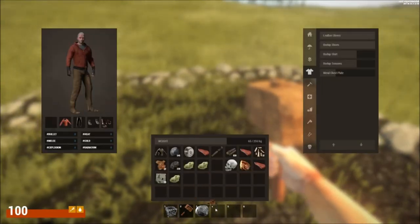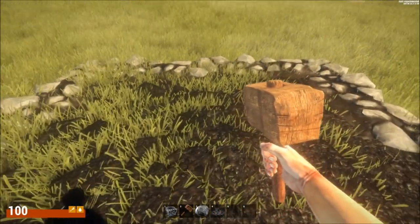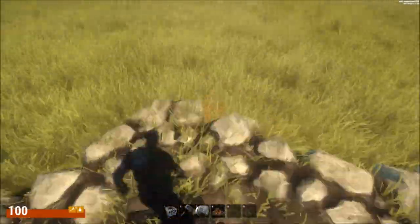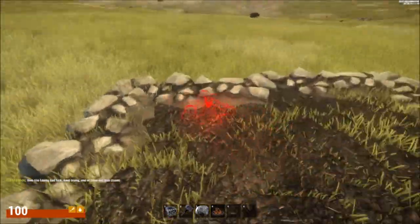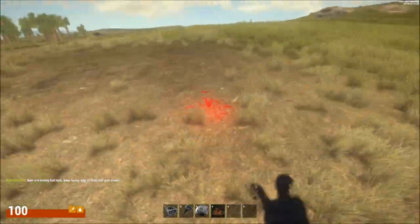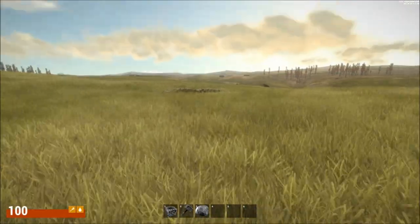I killed a couple animals, gathered a whole bunch of rocks and stones, so here's my campfire. I keep hitting the wrong button — I'm not used to that. I can't place it in here. Okay, so you can't place a campfire inside your house, and it's not allowing me to place it anywhere near here either. That's convenient.